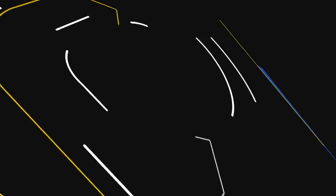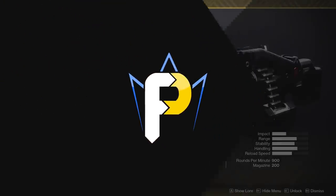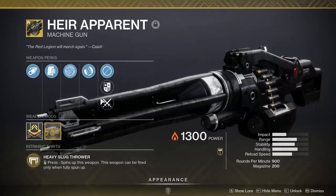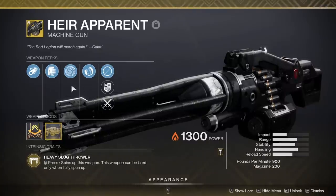The Air Apparent exotic catalyst is finally up for grabs in Destiny 2, now on the table with the 2021 Guardian Games event. You want to get that exotic catalyst and I want to help you get it. So let's dive right in.